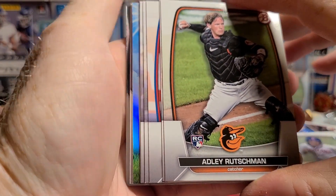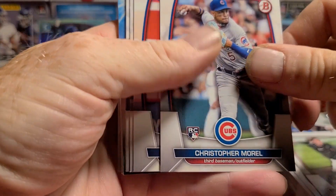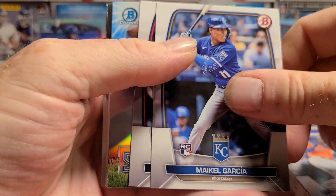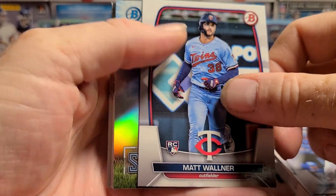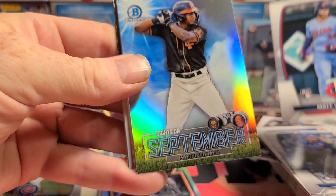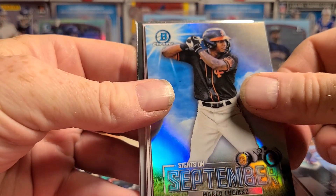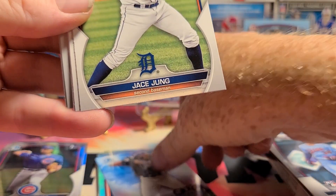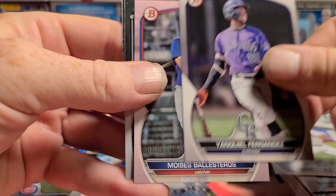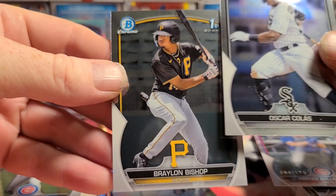Hey - there's Adley Rushman paper again. Morel, Suzuki, Alvarez, Garcia, Walner. And our insert is Sights on September - Marco Luciano with the Giants. Jace Jung, Ian Cool Fernandez, Moses Balastrios, Oscar Colas and Braylon Bishop.